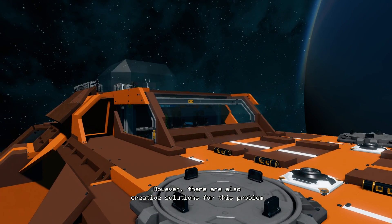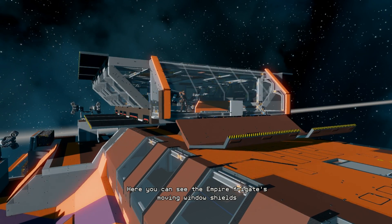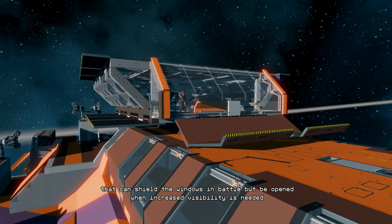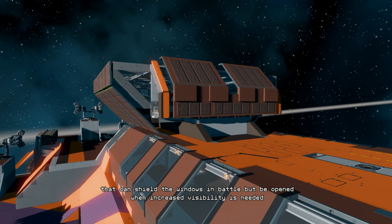However, there are also creative solutions for this problem. Here you can see the Empire Frigate's moving window shields that can shield the windows in battle, but be opened when increased visibility is needed.